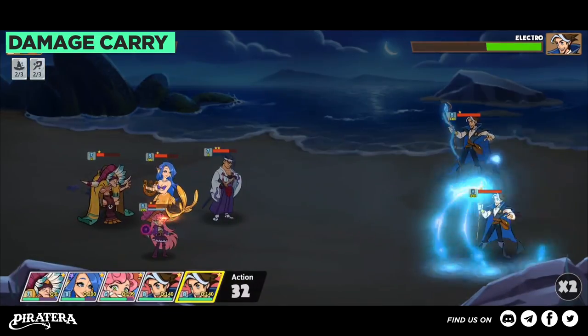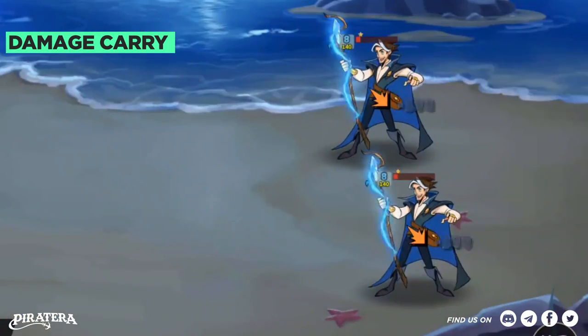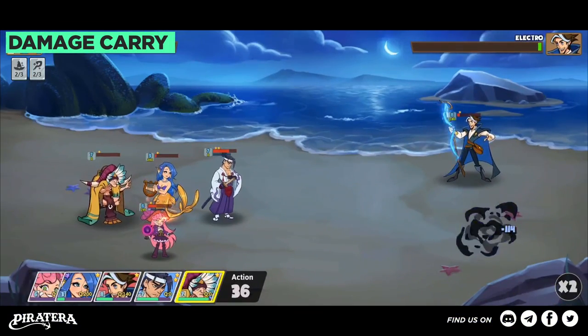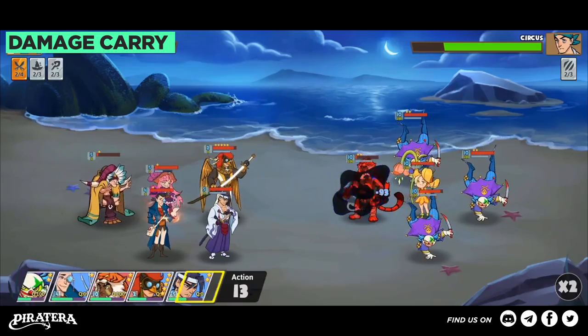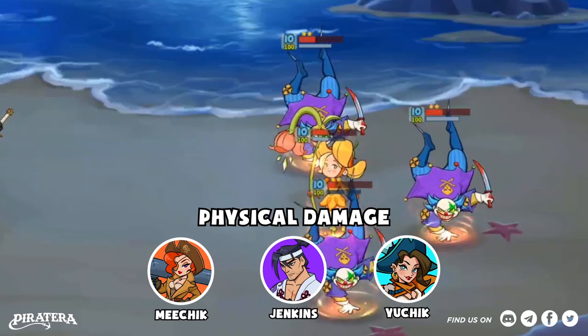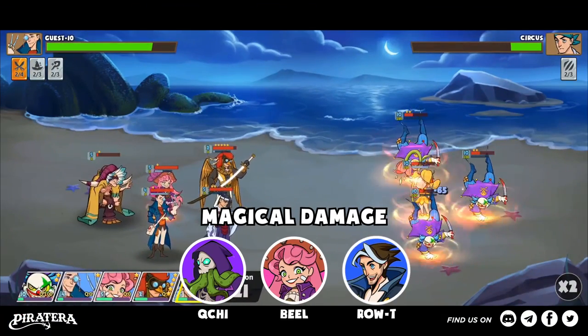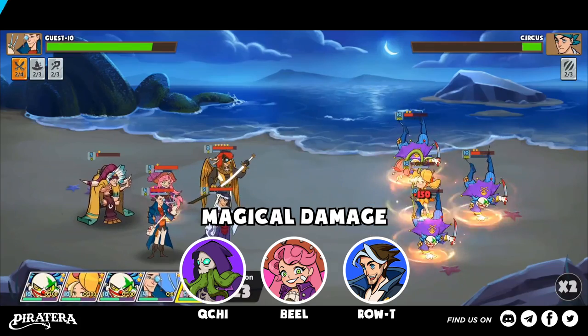Damage Carry plays an important role in dealing damage with high speed, great attack, and powerful skills. Some familiar names for these positions are Michik, Jenkins, and Yuchik dealing physical damage, or Kyuchi, Bill, and Roti for magical damage.